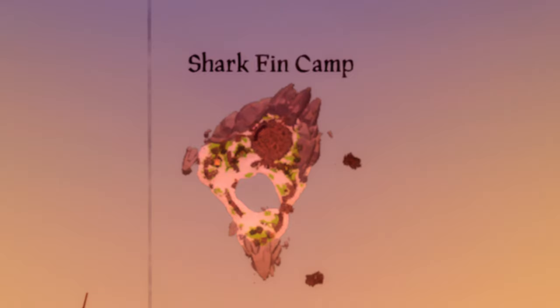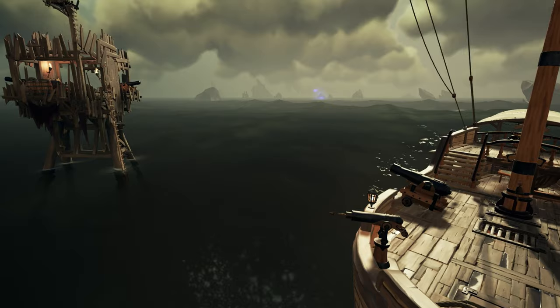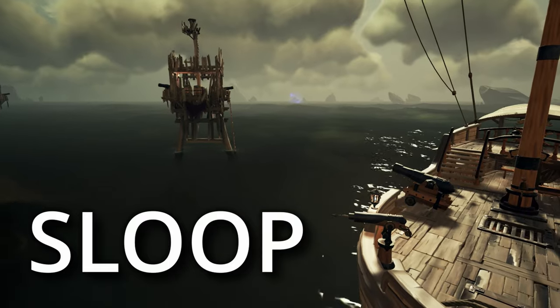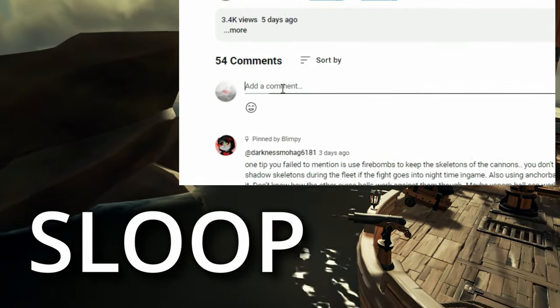A guide on how to autopilot your ship. I'm assuming this strategy will be used mostly while doing Fort of Fortune, Skeleton Fort, or Fort of the Damned — and my strategy works for all of these. At the moment I tested it out with sloops, so if you want a guide for galleons or brigandines, comment down below.